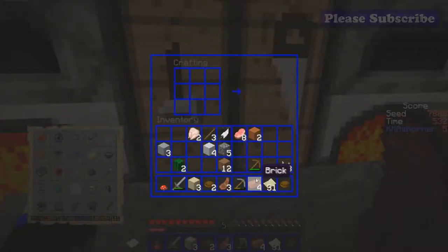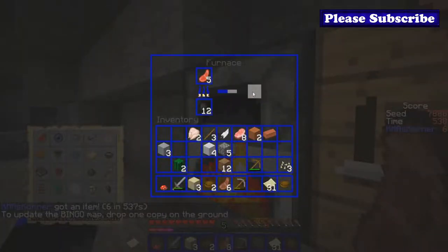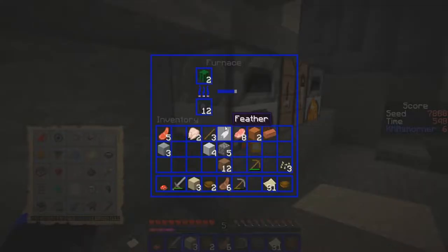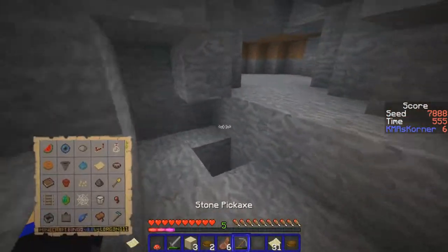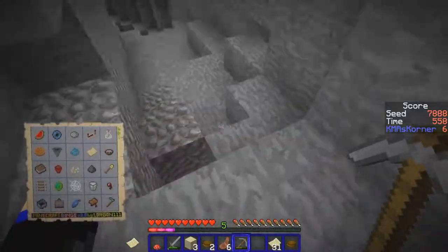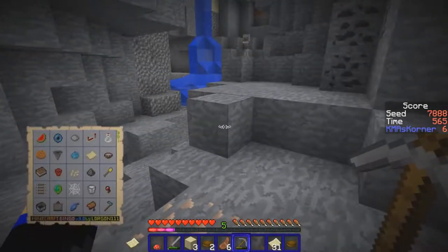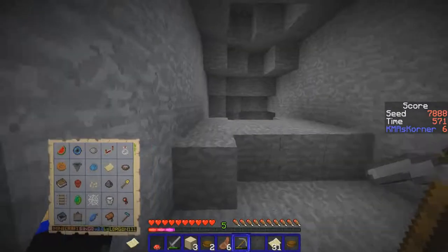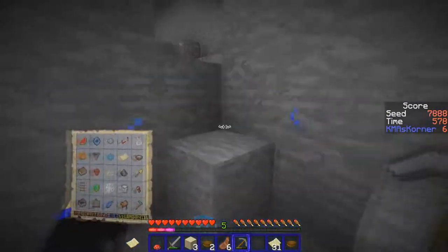Throw some back in there, get this going. I said I was gonna throw a cactus in there and I threw something else in by accident. We can throw the cactus in there. At least we've got plenty of coal. I guess we should continue in the cave. I saw a skeleton and decided to run the other direction — is there anything worth going over here? Not really.